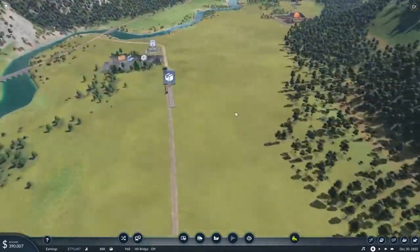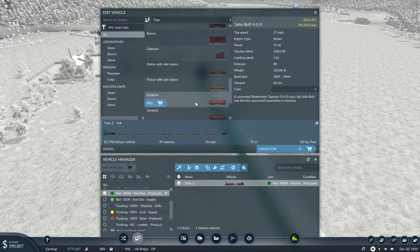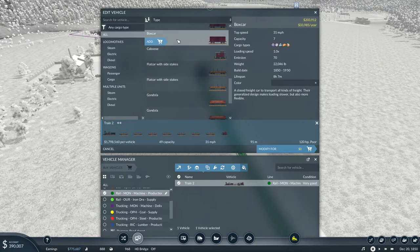I don't know if we can put a boxcar on this train for that little. Let's manage the vehicle and edit it — oh, we can. We are going to remove one of these flatcars, add one of those boxcars, move this to the end, and put this one like third car back just to change it up a little bit. Let's add another one — why not? It's going to be poor anyway. Still about three minutes to get to top speed with the route.